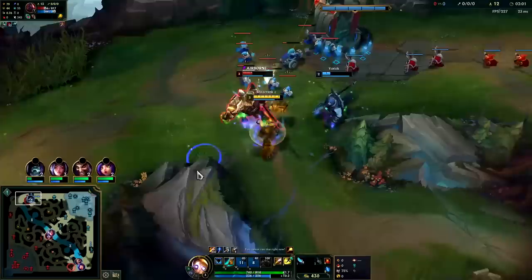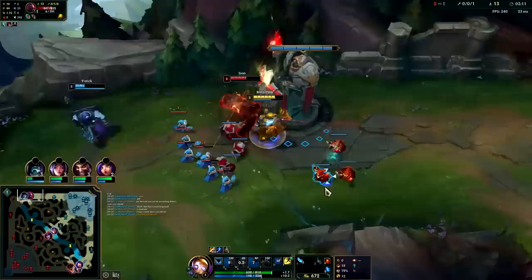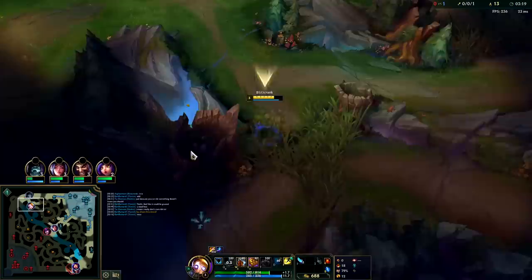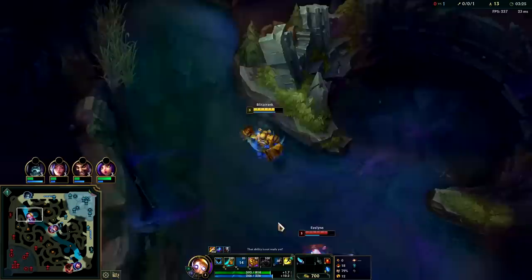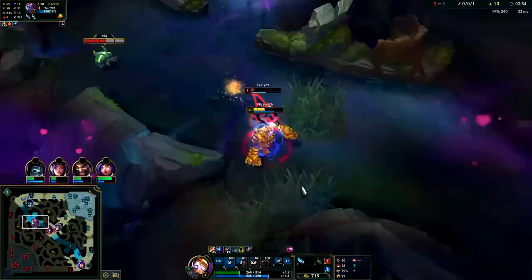I'm gonna W into him, auto attack E reset into Q. We just need one more auto on him. I'm gonna try to block him off, get him with the knock up and we're chilling. You generally don't want to gank when there's this many minions - the only reason I did was because it was absolutely free. Usually if they have more than two minion waves it's bad because your teammates can miss a lot of CS. Oh she's dead - auto attack E reset. Look at these autos. We're gonna hold on to Q as long as possible. We still have mana shield, we have Conqueror built up. Got her with that E knock up, let's go!